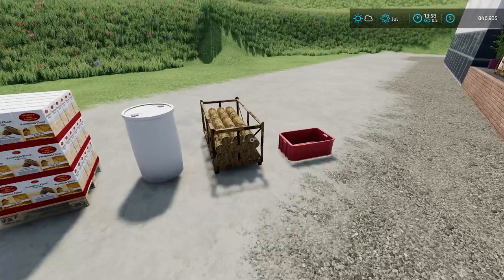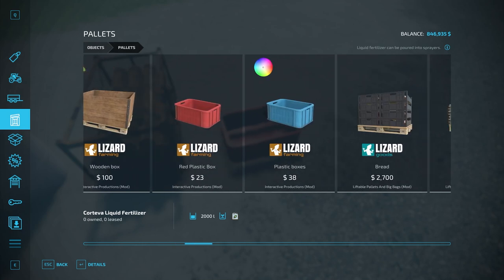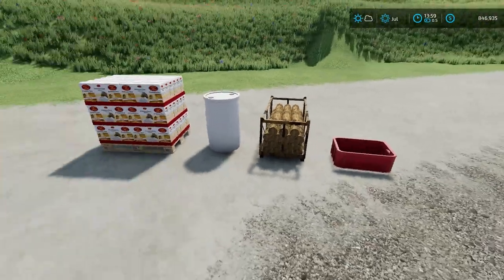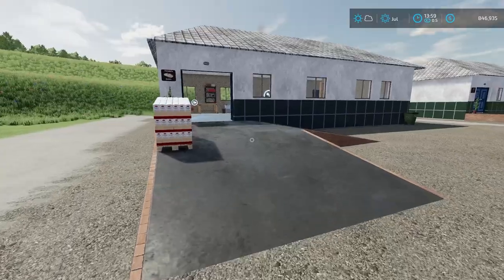The red basket — which I'll talk about in a second — you can move by hand. Normally you cannot move the flour pallet without a forklift, but I can because I have Liftable Pallets installed. So these are the four things you're going to need. The red basket is found under pallets — number 23 — and that's what your artisan bread is going to go into.